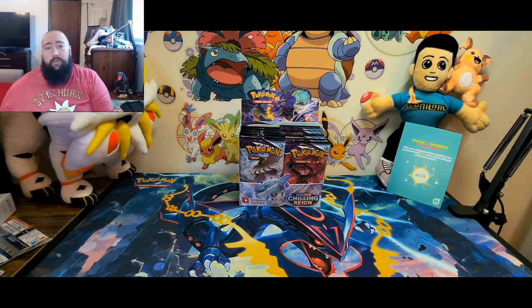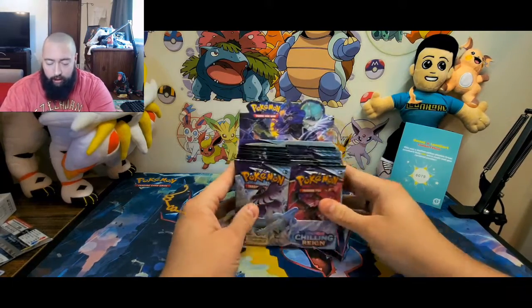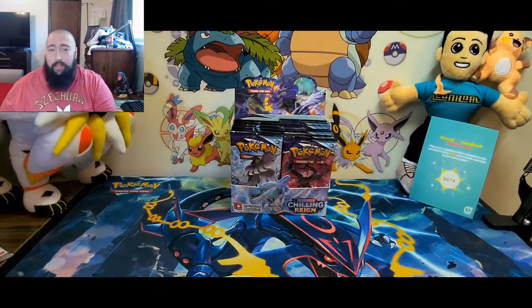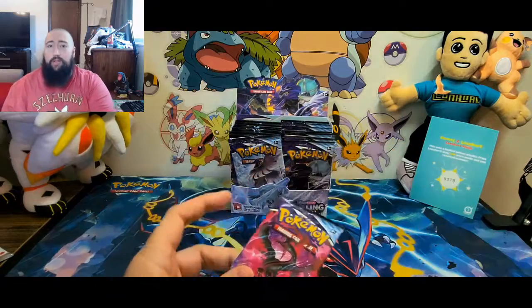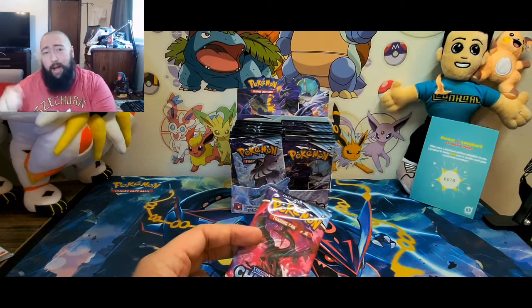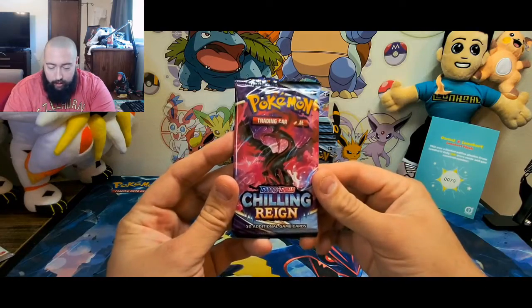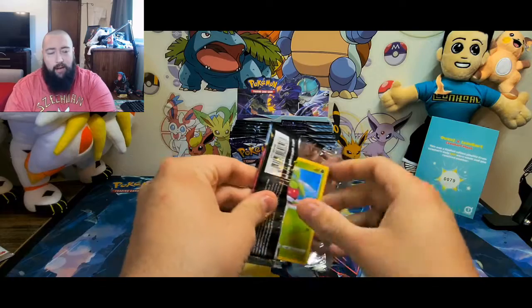Hey guys, DBC coming at you with another opening. Today we have Chilling Reign — going to get into some of these. This is the hottest new set on the market. We're going to go ahead and get right into it. Remember to like, subscribe, and hit the notification bell so you know when I post, and please share it with your friends. Without further ado, let's get into the Moltres pack art today.